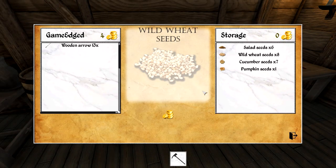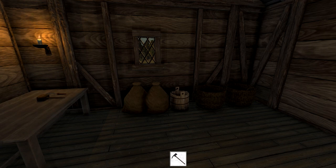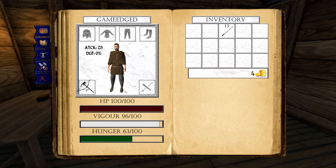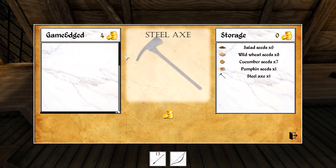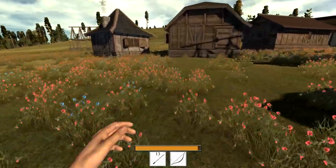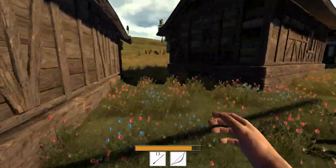I might leave the axe behind because I don't need it — I don't want to waste space since we're going out for seeds and farming. Let's open our menu, drop this in here, and put our arrows in. Can't do that... oh there it is, it was hiding. Those are tools — we're going to need to make hoes and farming tools next time. I don't see anything growing yet. Let's pick up our dagger because you have to be careful with predators.